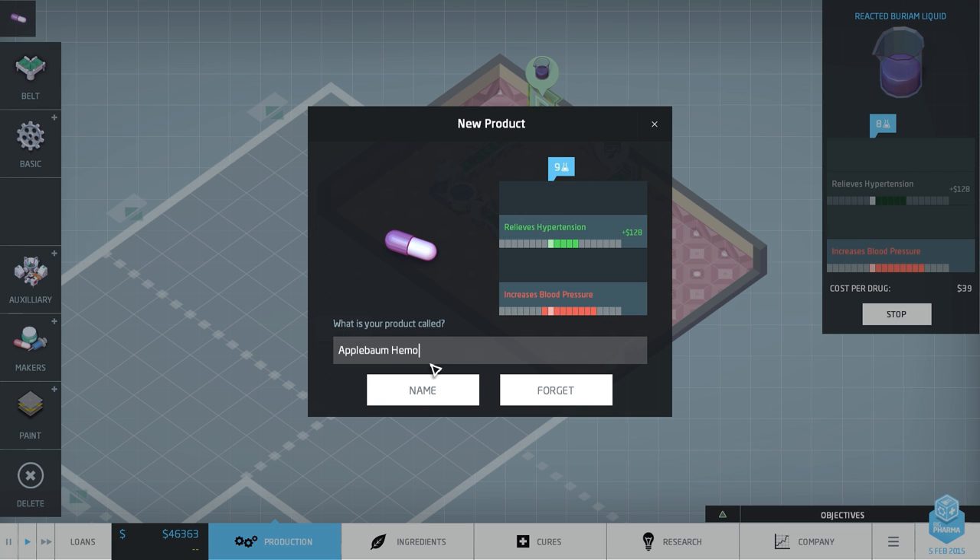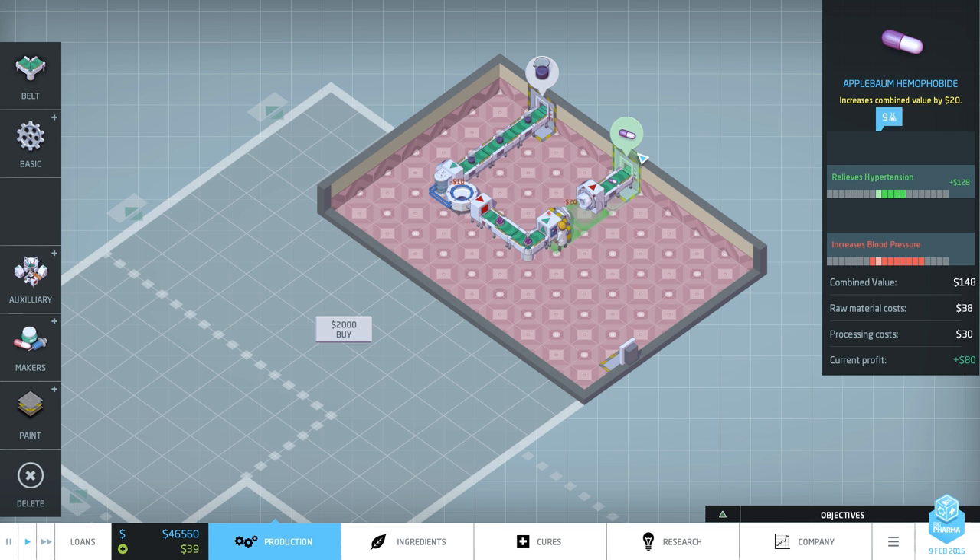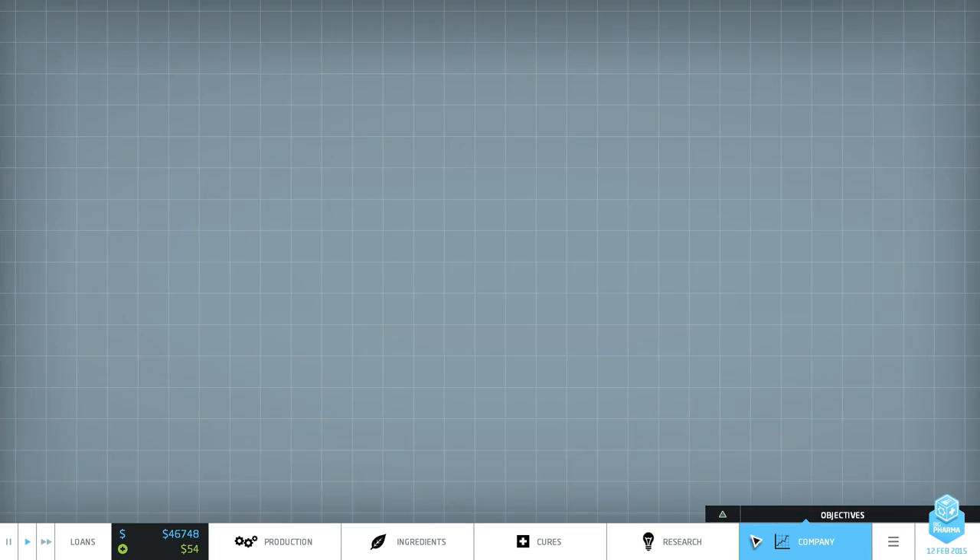We're going to call it Chemoflowbide — I'm just making up words here, that's how I do it. Emo Flow Bide, because it makes your blood flow better. It works perfectly, it just sounds good. So there's our drug, it's going to market. We get a current profit of $80 — combined value $148, minus the costs, $80 bucks at the end of the day. Very good.